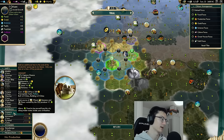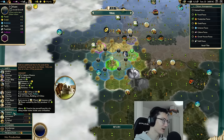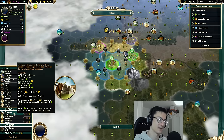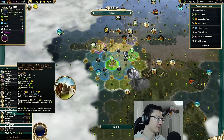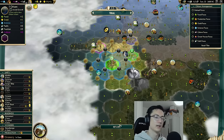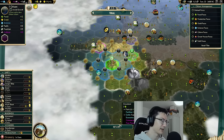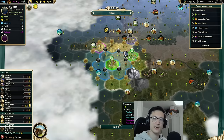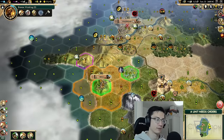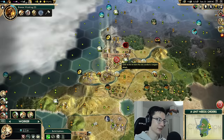We now have our settler in place and we're immediately going to found our new city of Tikal on production focus. We'll buy the salt tile straight away — it's a two food one production tile, so it fits our early game priority. We're going to take a granary now. In expansion cities, the initial build order almost always goes granary then library. The granary does two things: it kickstarts growth by providing extra food, and it allows you to send internal food trade routes between cities. Internal food trade routes are probably one of the most overpowered things you can do to increase growth.